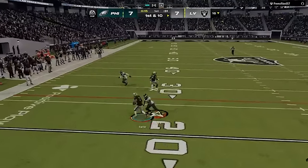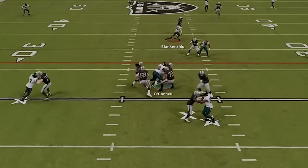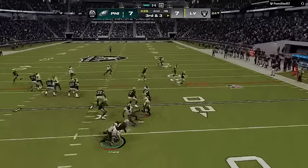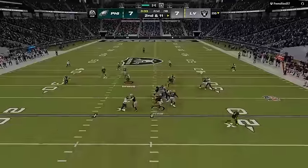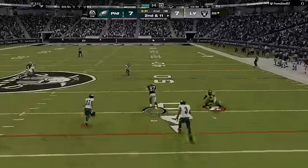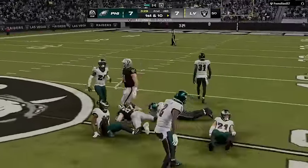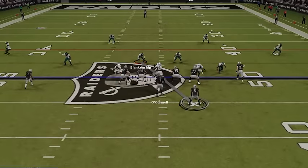But even with my coverage hidden pre-snap he still dissects it with a zig route, so I switch back to Cover 4 and he almost runs for it again — we get a sack for only a one-yard loss. I go back to the zero blitz on the next play but he converts for a first down, then I get another one-yard sack, and then he beats my Cover 4 right over the middle once again. He's shown the ability to consistently beat all three of my former favorite defenses from the scheme.